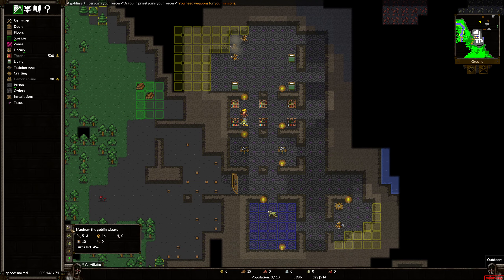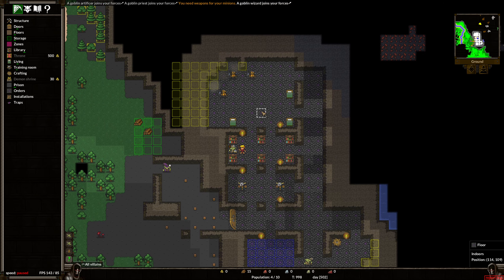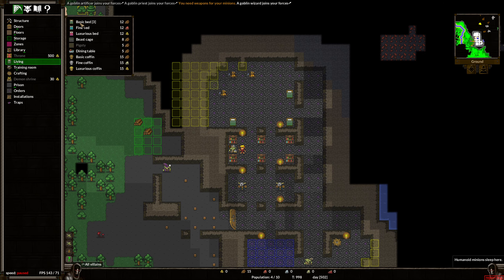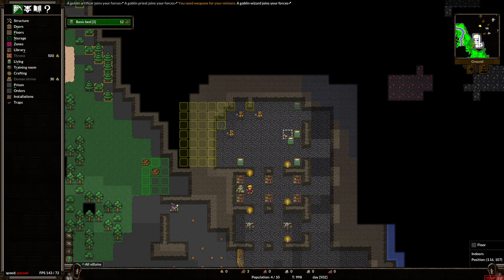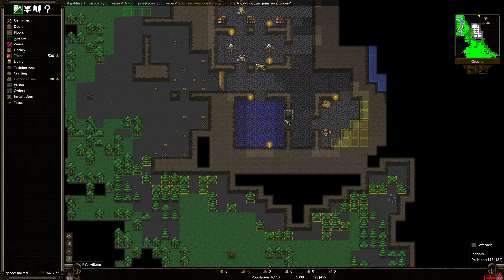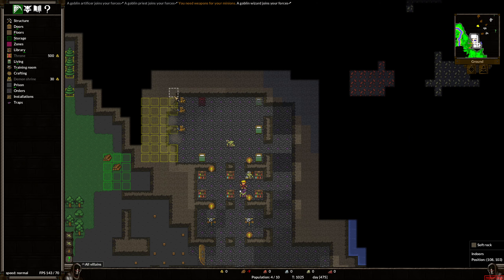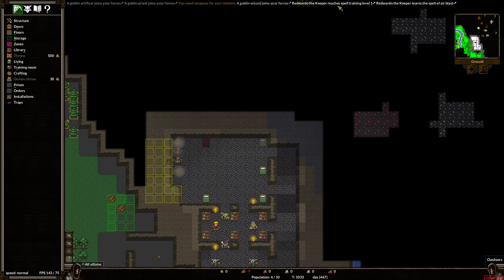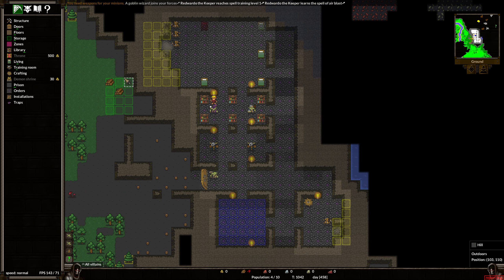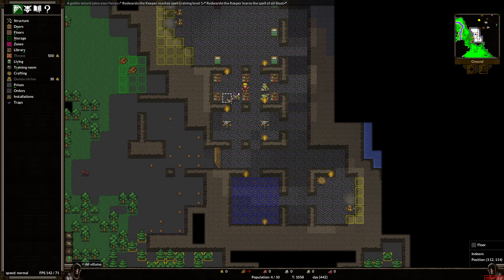We have a wizard available now too — let's get a wizard. We immediately need more beds. Now that we have an artificer, we can actually start crafting things. This is what you can craft at the beginning with a wooden workshop. Our wizard has no equipment, priest has no equipment — the plus 4 is just a natural bonus. We're gonna want all the equipment slots filled. Red Wardo reaches spell training level 1 and learned the spell Air Blast, which is lovely. We can use that directly when we're controlling Red Wardo.